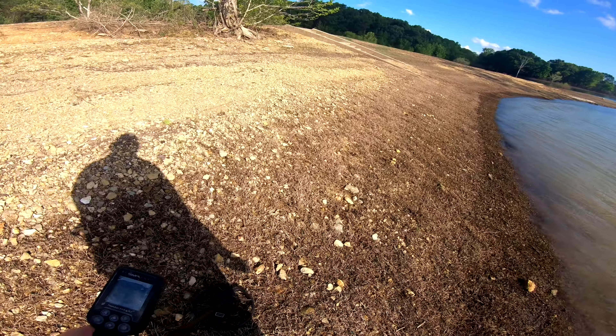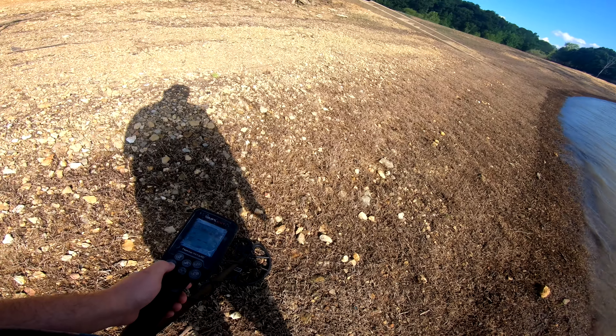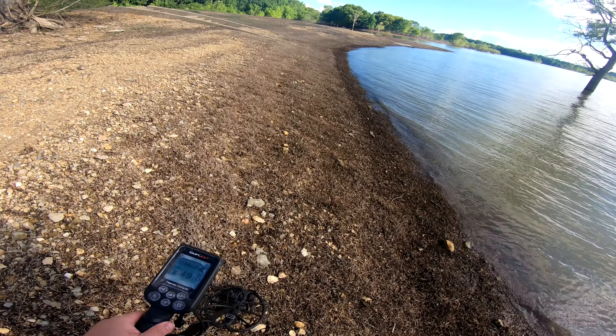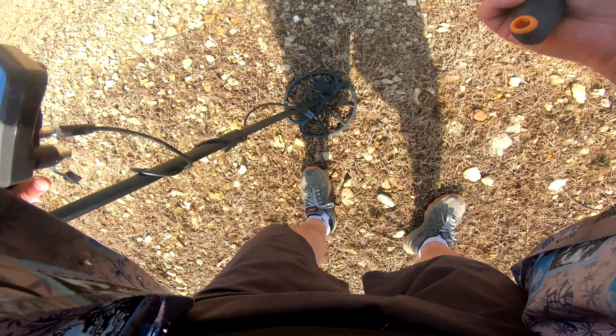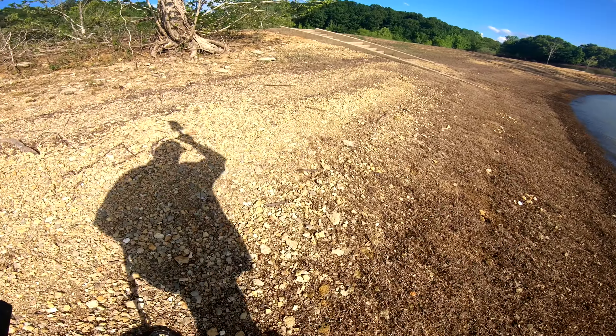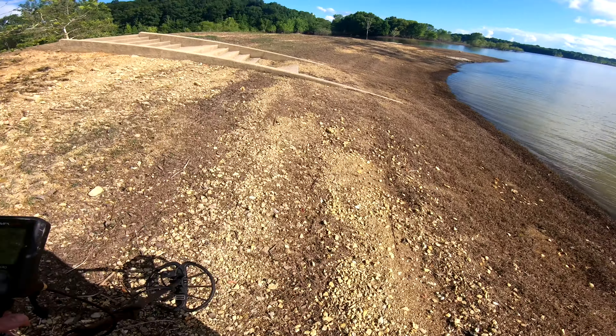It's got to be more discriminating. Notch discrimination mode — okay, here's a target, right? How do we put it on notch discrimination? Should've read the manual better. Something right there, in that grassy stuff. Pulling up a pull tab again. How do I discriminate against pull tabs? Everybody's sitting here next to the beach drinking. Let me go look for fishing lures over here where people fish.